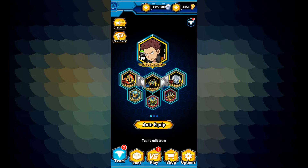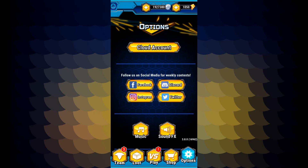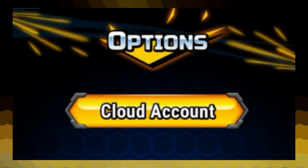In the new Rivals update, we can finally secure our accounts for good by connecting them to email addresses — no more losing accounts. To do this, click the options at the bottom right, then go to the big yellow cloud account button.